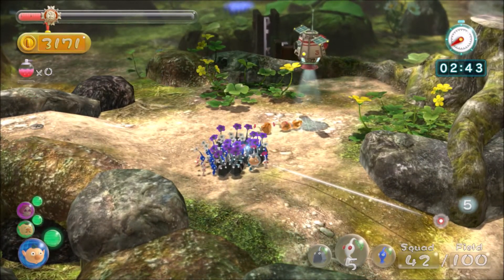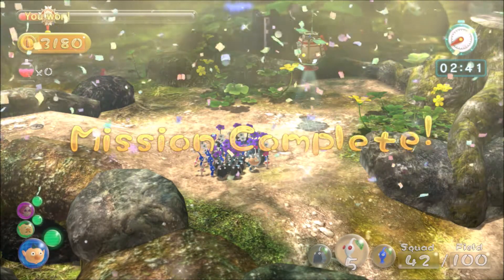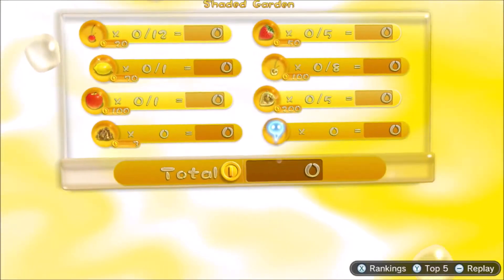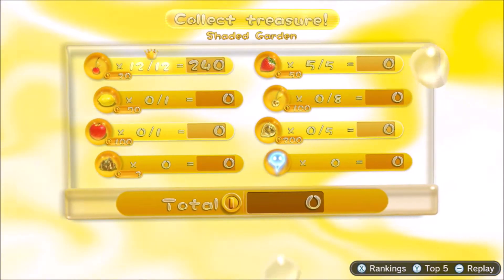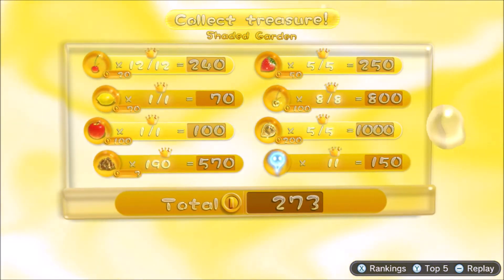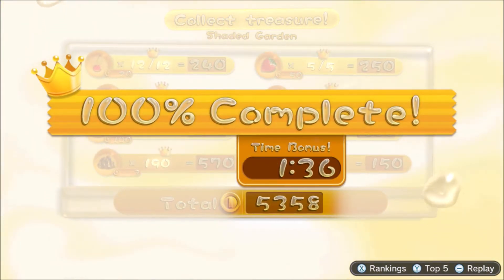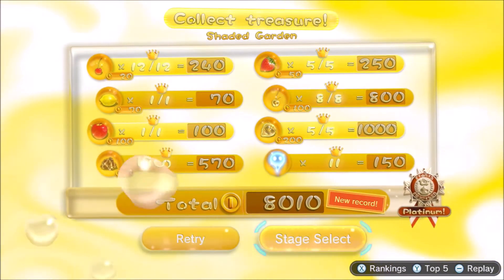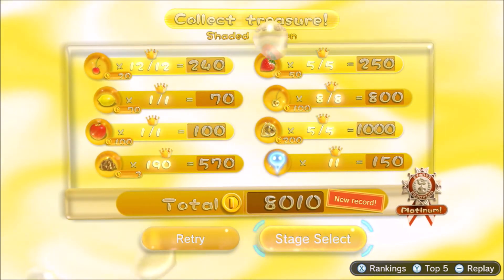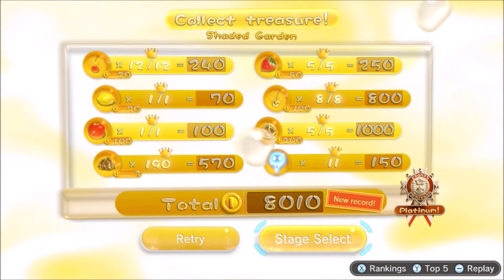There's a lot going on — loads of different multitasking things, loads of different routes, lots of nugget piles, lots of fruit. You need to handle your Pikmin well, but it's really rewarding to get platinum. Even if you don't get platinum, you'll probably get a very decent score. What I'd recommend is using the after-hours system — if you don't finish in time you can carry on from where you're at, but you don't get any extra medals. So just carry on with this route and finish it even if it takes slightly longer, because then you get the hang of it and can improve.